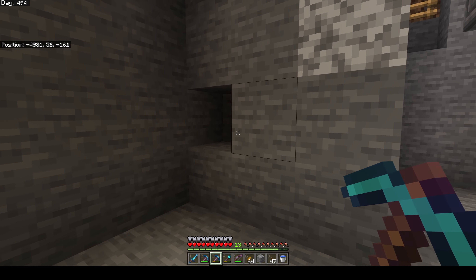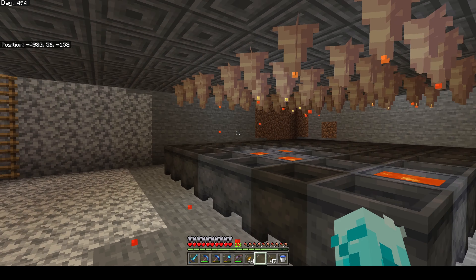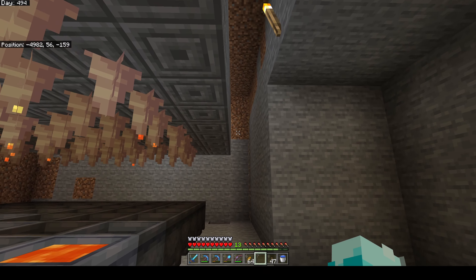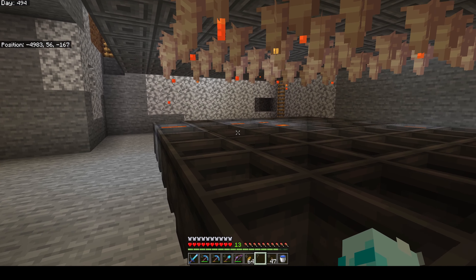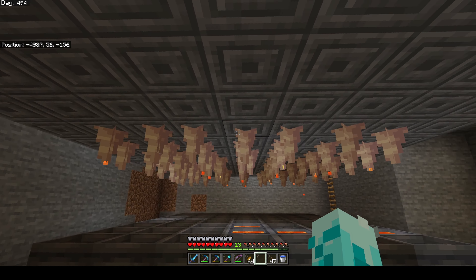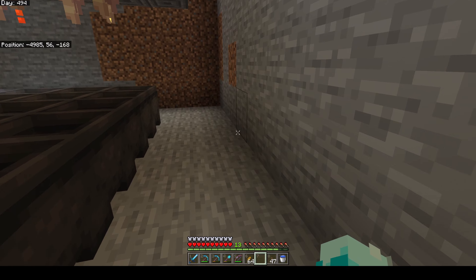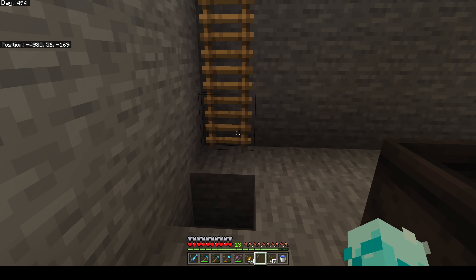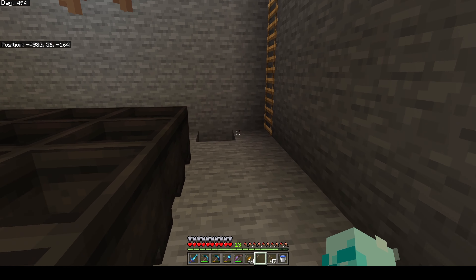Over here in this area we need more dripstone, so we're going to set up an automatic dripstone farm with some pistons so we can automatically grow more. This is probably plenty big enough for what we're going to need for as much as we're going to be smelting. I went ahead and made this size because I wasn't sure how far it would all go, so we'll just run with it and then we shouldn't have to worry about needing more lava. I'm going to dig this out and then when we come back I'll show you how to build that automatic dripstone farm.